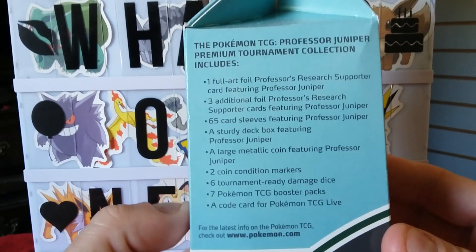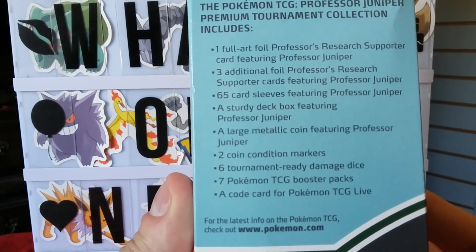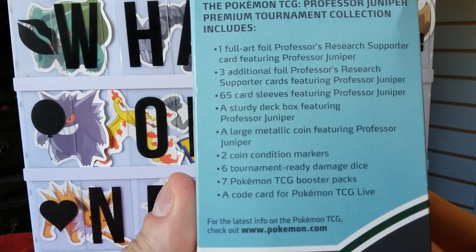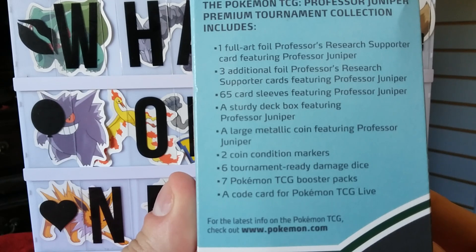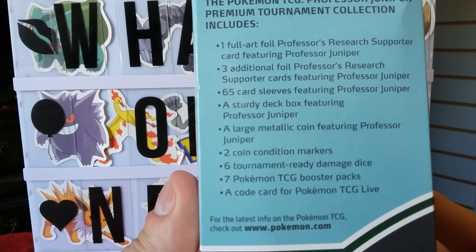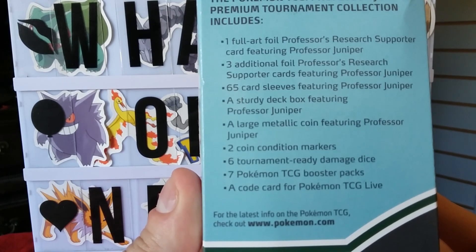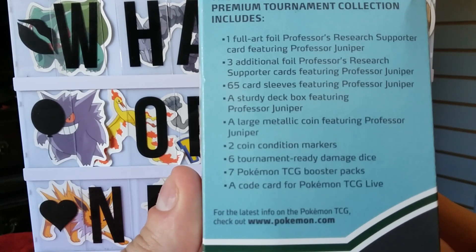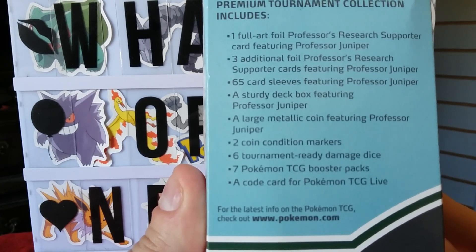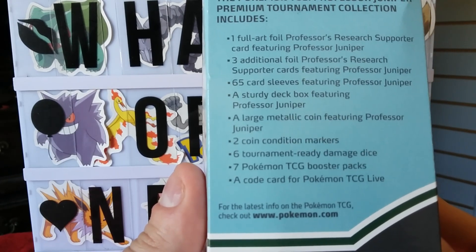So here we go — this gives you the rundown. It's one full art foil Professor's Research supporter card, three additional foil Professor's Research supporter cards, 65 card sleeves, a sturdy deck box, a large metallic coin, two coin condition markers, six tournament-ready damage dice, seven booster packs, and a code card.